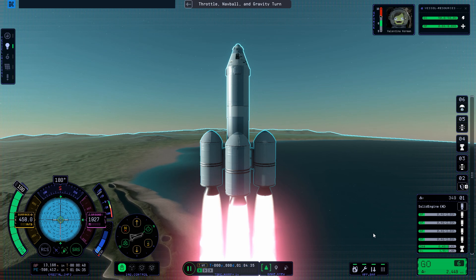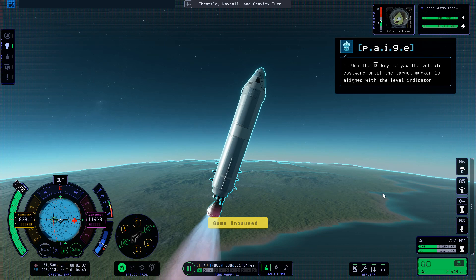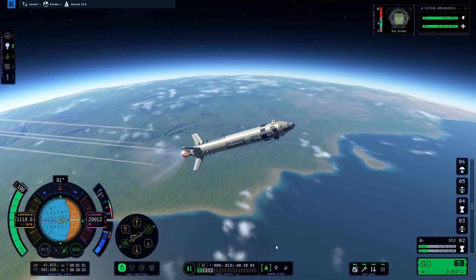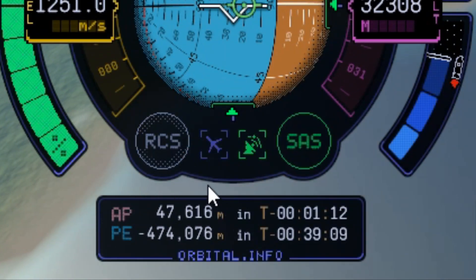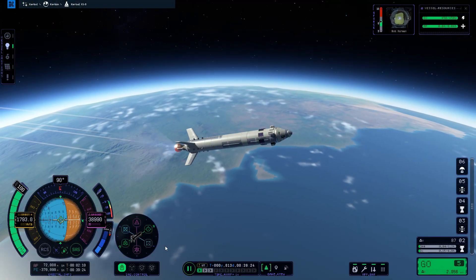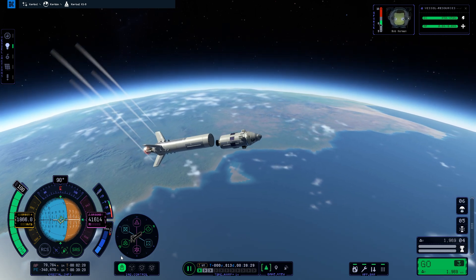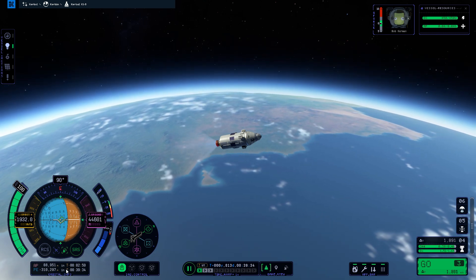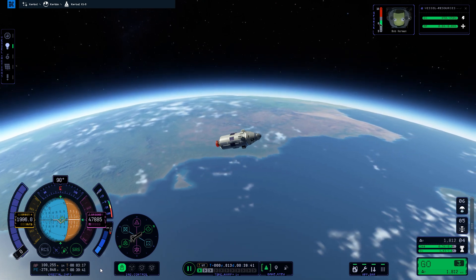The tutorial has you ascending straight up until you reach an altitude of 10km and then pitching hard to the east — that is a heading of 90 degrees. But it skips an important thing to look for. As you ascend, watch your apoapsis in the orbital information at the bottom left of your screen. This is the highest point of your current trajectory. Be ready to cut throttle when the apoapsis reaches the altitude of your desired orbit. Technically, anything over 70km will do for an orbit. For this tutorial, I'm going to go for a 100km circular orbit, which means I should press X to cut my throttle when my apoapsis hits 100,000 meters.